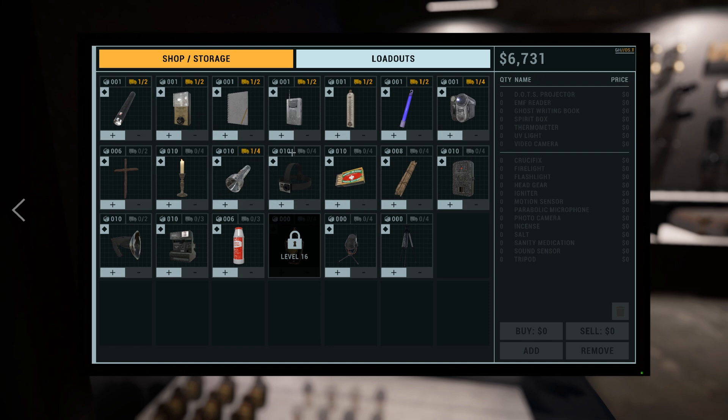The top left icon symbolizes how many of that item you own. I own 10 flashlights, I own 10 candles, and I own 6 crucifixes.